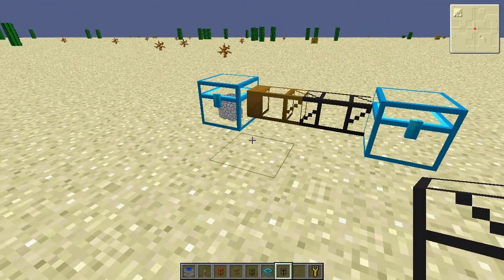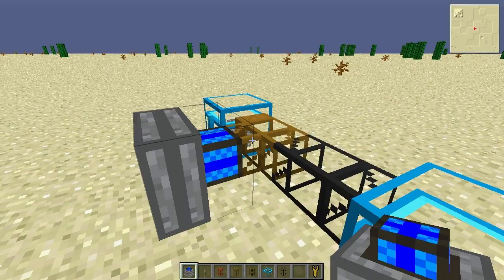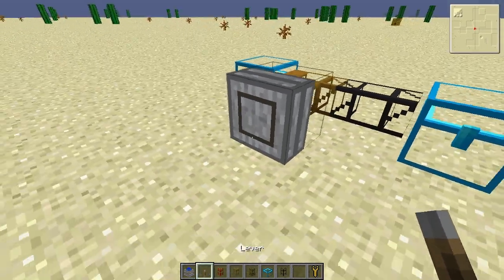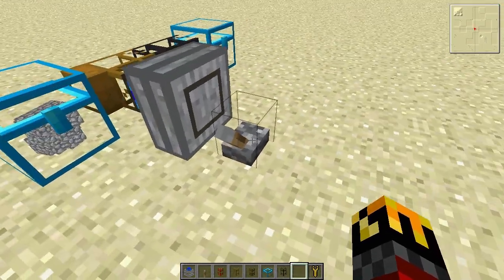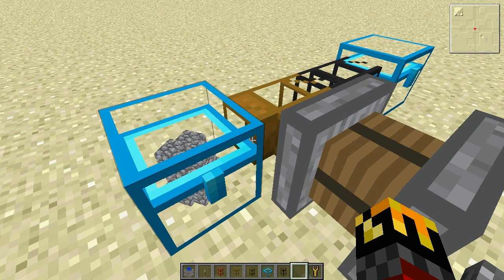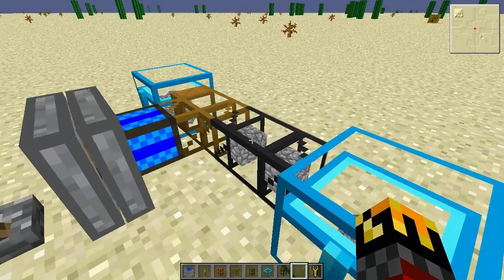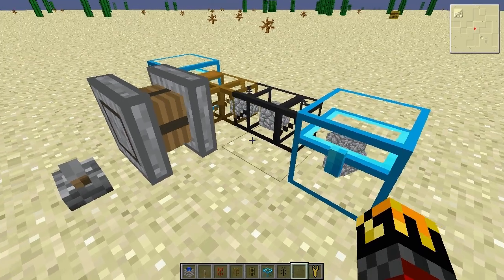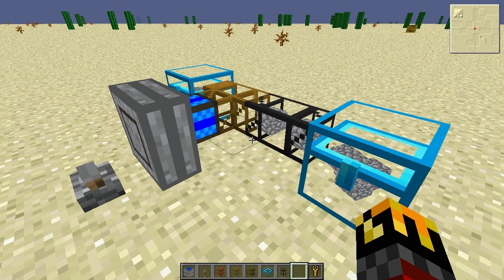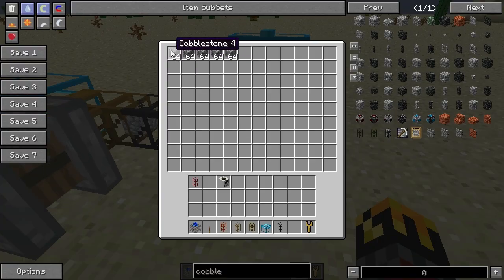This can also be done with liquids using their respective waterproof piping. So we just have to put down our engine, and we can see that it automatically moves to connect, which is exactly what we want. We put down our redstone signal, give this a little bit of power, and then we turn it on. We can see that it is transporting the cobblestone, even though I'm having a small graphical glitch and it's not actually showing the cobblestone in the wooden pipe. I think that's something that's up with Optifine, not with Minecraft itself — it's just a graphical glitch, not actually a problem with BuildCraft.